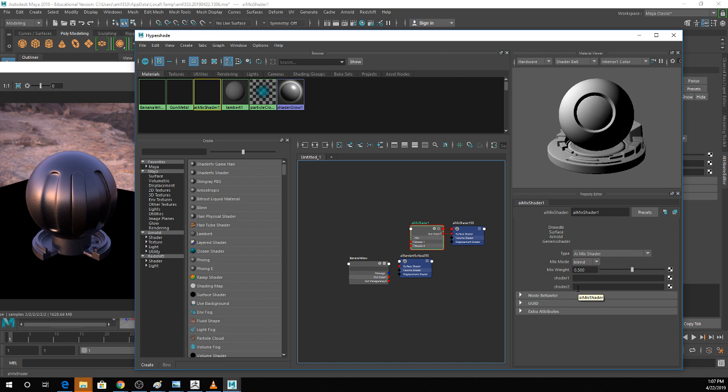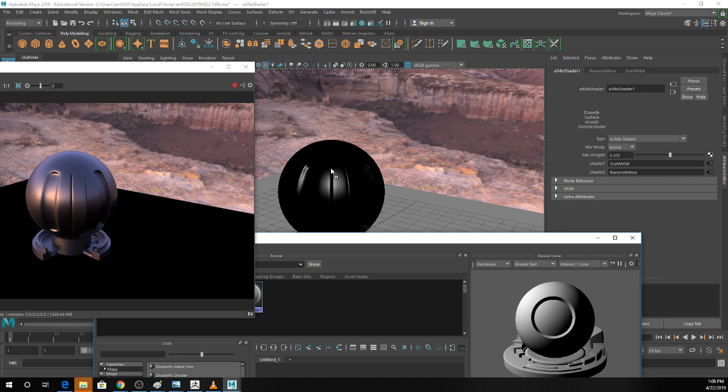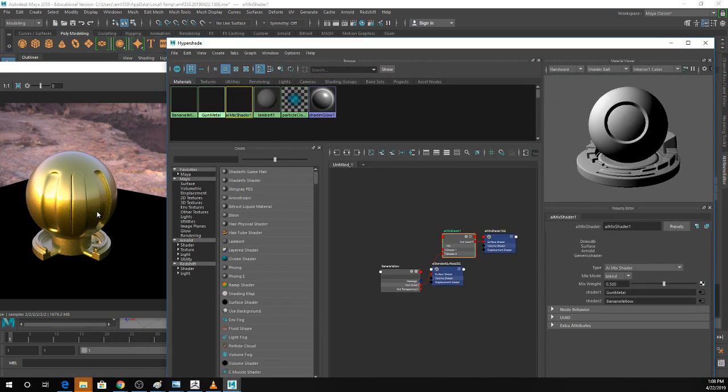Think of these as layers in Photoshop with different colors on them. You're going to input the yellow and the metal color into each of these channels, and then add in a separate map to mix these together. I'm going to middle mouse button drag the yellow and the gunmetal into Shader 1 and Shader 2. Notice I'm dragging onto the text and not the little box — for some reason the box doesn't work. If you middle mouse button drag your texture over your object and release, it applies that texture. If I play with the mix weight, 0 is Shader 1 (gunmetal) and 1 is banana yellow.